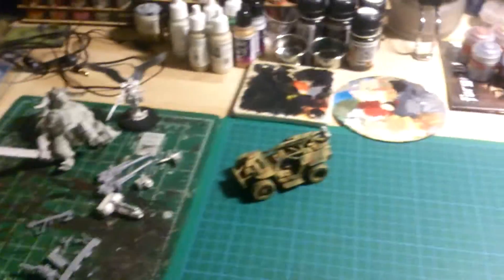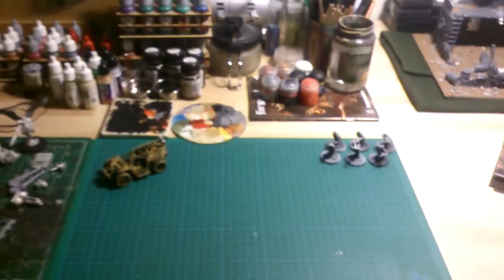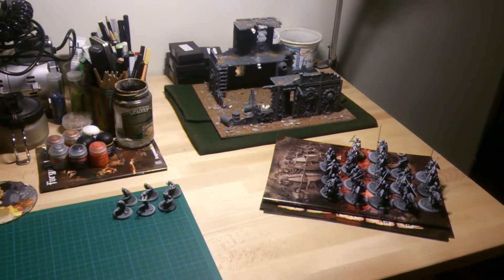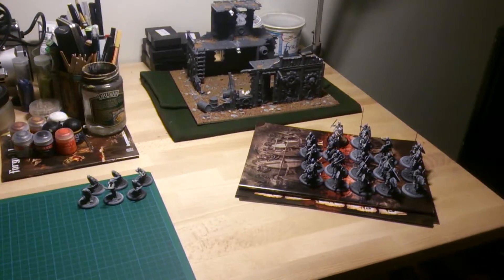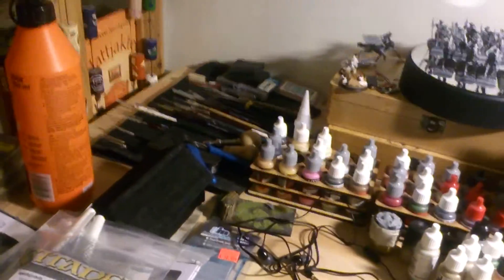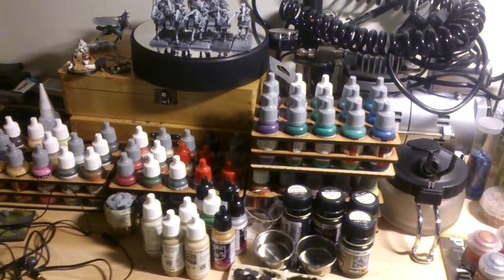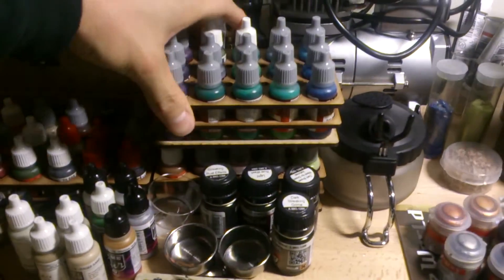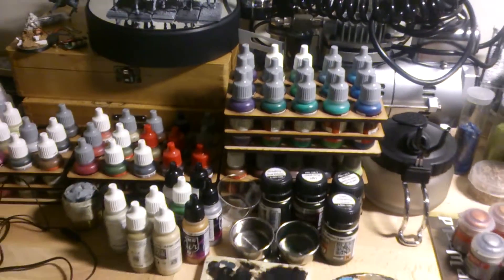My new table is actually really big — I'm not sure if I can capture everything in one shot. It's basically a big wooden table that I got from Ikea. Over here I have my brushes and some paints, and these wooden racks my friend made for me with a laser cutter.